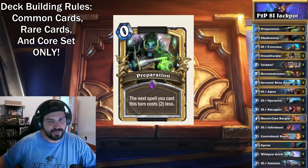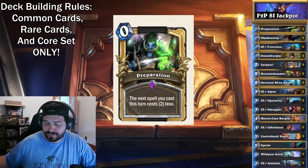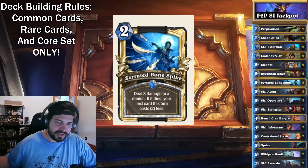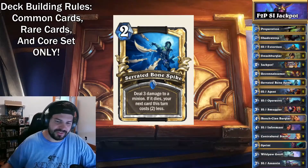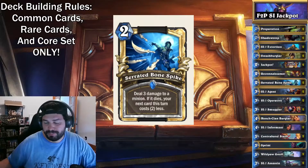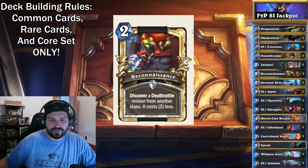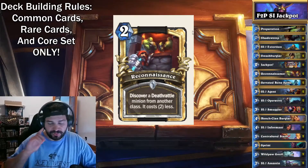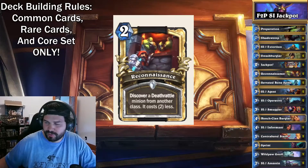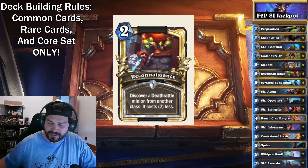Shadow Step, Preparation — which you can use with literally any spell, so if you generate a large spell that's definitely something you want with Jackpot. And then we also have Serrated Bone Spike to deal 3 damage — if it dies, the next card costs 2 less. Essentially Preparation with a backstab kind of involved. Really great card. Then we have Reconnaissance, the 2-mana spell — discover a Deathrattle minion from another class that costs 2 less. This can be real nutty, though it could be bad if you don't pull anything decent. For the most part I usually end up getting something decent.